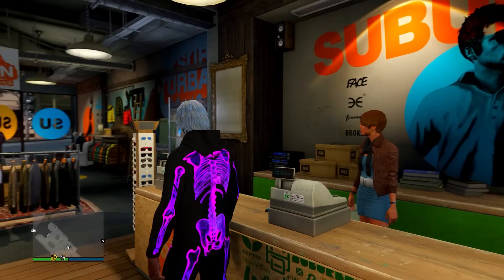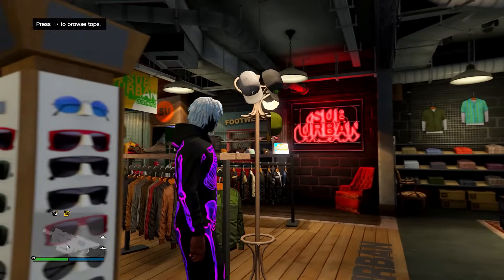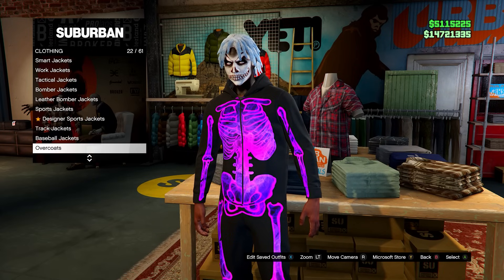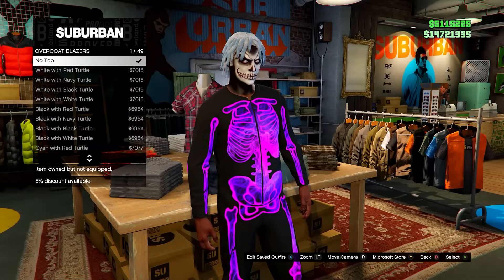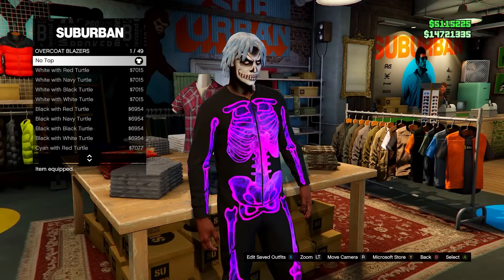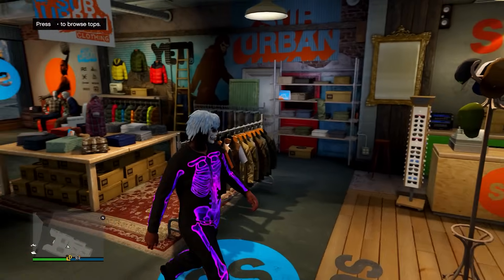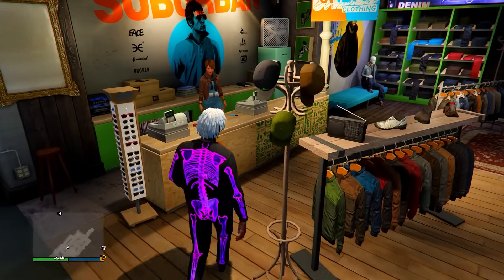There's also a little glitch with these to remove the hood. If you go to tops, head down to overcoat blazers, and press on no top and equip it, you'll notice it removes the hood. This likely works on the other coloured ones as well, so you can probably do this with every onesie in the game.